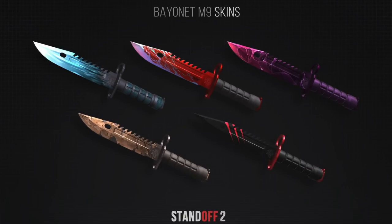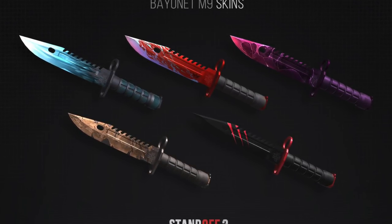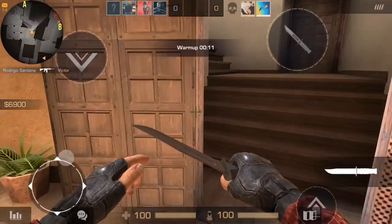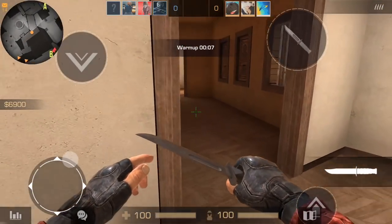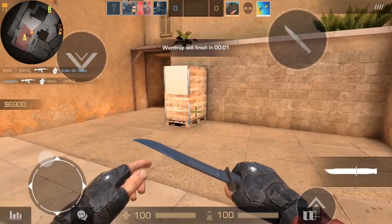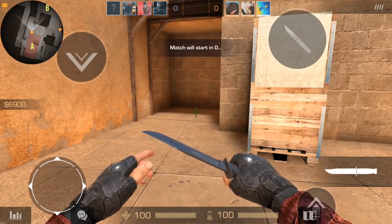The first thing I want to talk about is the brand new knife we're going to be receiving — the new M9 Bayonet. It is really really nice and it's going to be replacing the regular knife called the carbur. If you have a knife with the carbur skin, don't worry — it will get replaced with the M9 Bayonet with the same skin you unlocked, and it definitely looks really good.